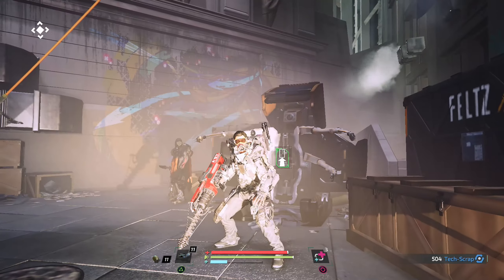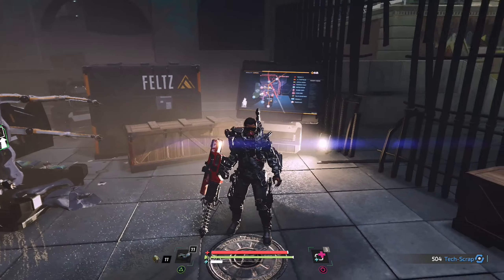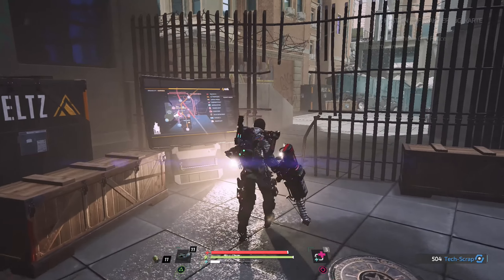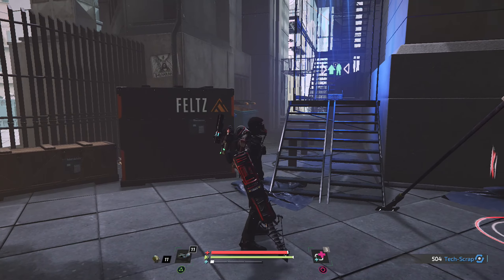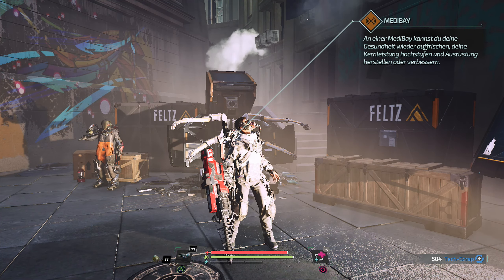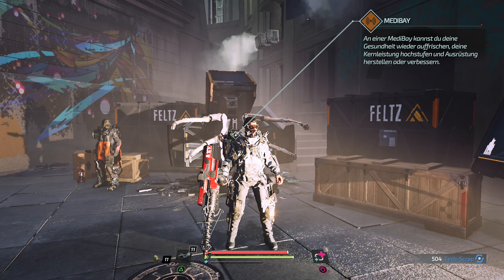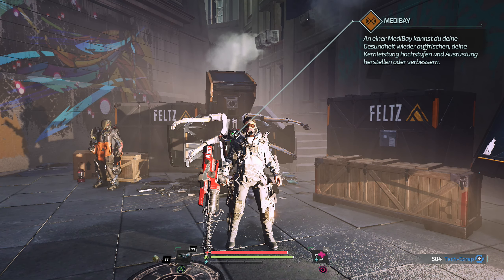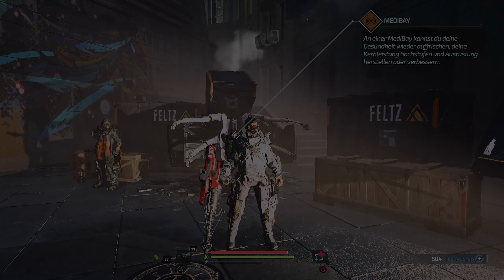Mal gucken was wir hier zusammengesammelt haben in dieser einen Stunde. Das kann sich schon sehen lassen. Ausdauer 206, Akku-Effizienz 204. Wir haben ja schon drei Schemata von der Sentinel-Klasse - das ist natürlich geil. Dann brauchen wir nur noch das linke Bein. Wir haben echt einen Haufen an Waffen zusammenbekommen.